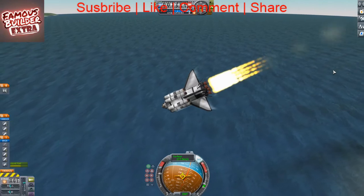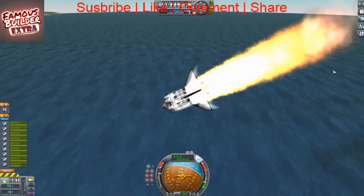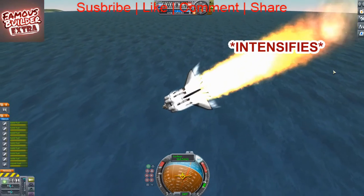So what you want to do is press spacebar and it'll launch the other rockets, and then press spacebar again.